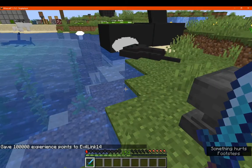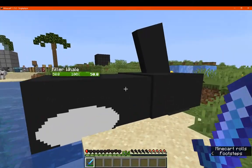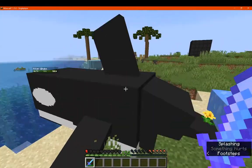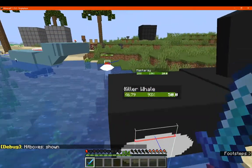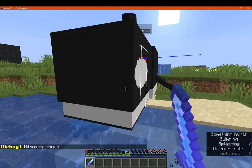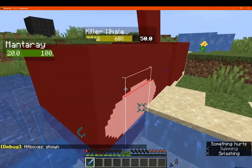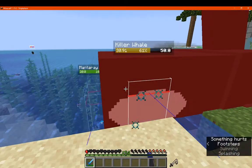The crab didn't drop anything for us that time. For the whale, we can find a hitbox at the front mostly — so we'll just go F3+B and you can see the hitbox is here. You're not likely going to want to hit them elsewhere but on the head.